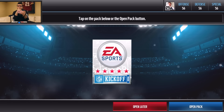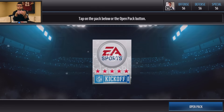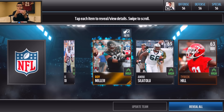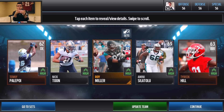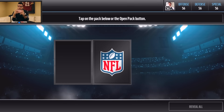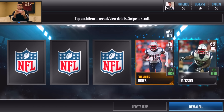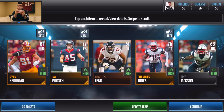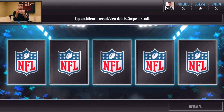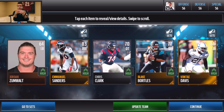My team is 56 overall right now, so things are going to change. Starting with the starter pack, we get a Roy Miller 75 overall defensive tackle — I'll take that because anything is better than what I currently have. Saving the topper for the finale. Diving into the premium packs, the first one gives us Ryan Kerrigan and Chandler Jones. We already got a Redskins player in our first official pack.